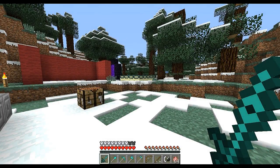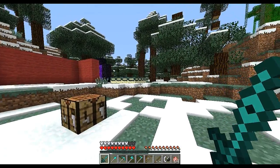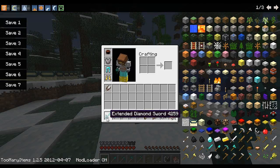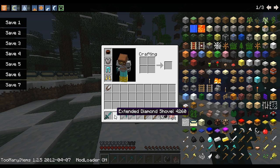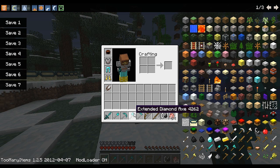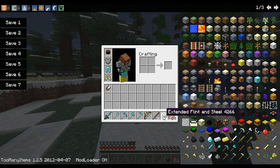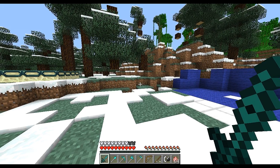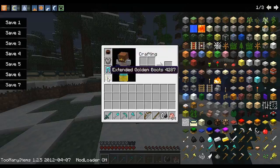Welcome to the extended workbench mod. As you can see right here, I have a whole bunch of new things in my inventory that you've probably never seen before. I have an extended diamond sword, an extended diamond shovel, extended diamond pickaxe, extended diamond axe, and an extended diamond hoe. Then I've got an extended bow, an extended fishing rod, extended flint and steel, and I have extended armor on.